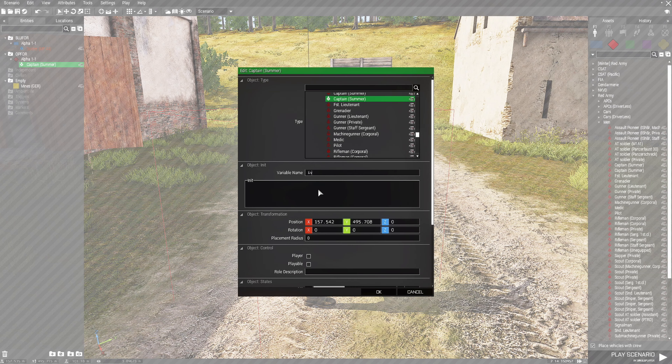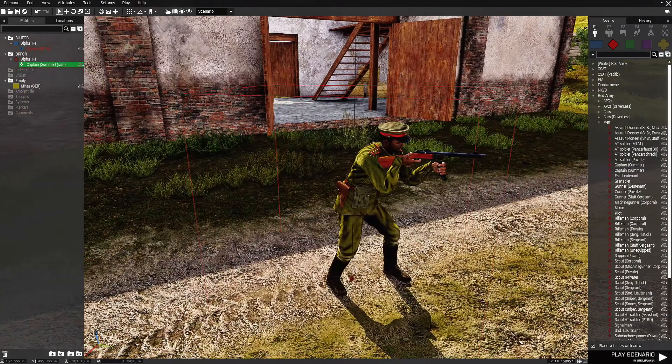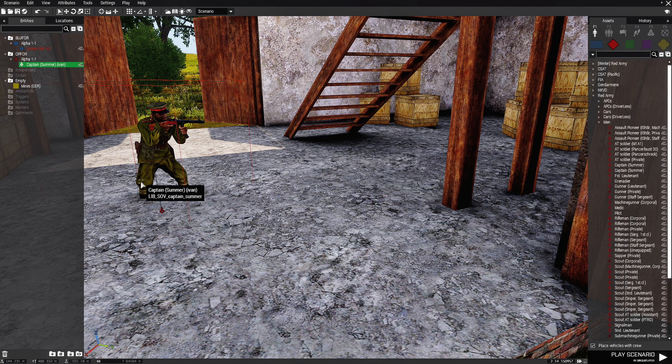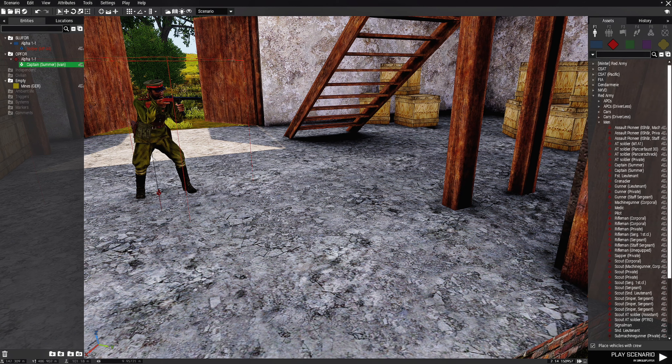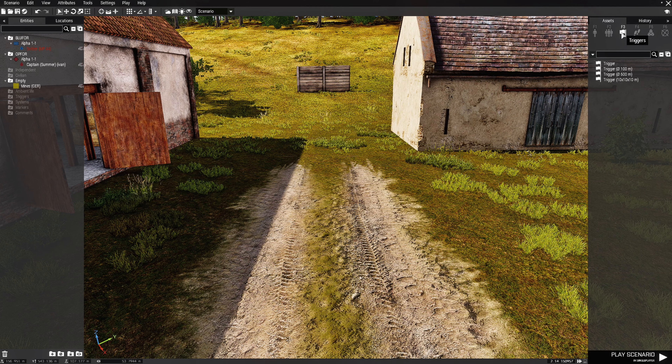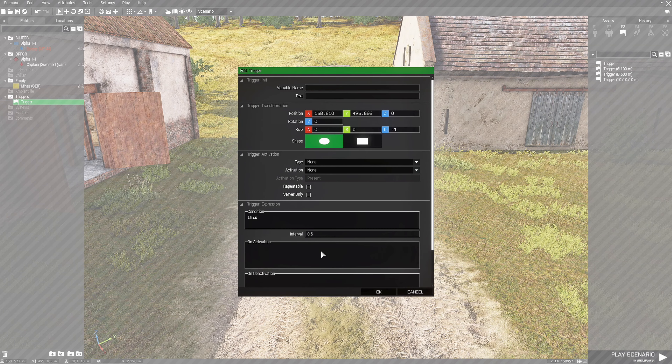This is going to be our first objective: kill an officer. Double-click the officer and give him a variable name of 'ivan'. Then drag him into the barn, raise him up a little bit and face him that direction. Next, choose Triggers, a trigger without a size, place that on the map, and edit the trigger. In the condition box we're going to put: exclamation point, alive, space, ivan.